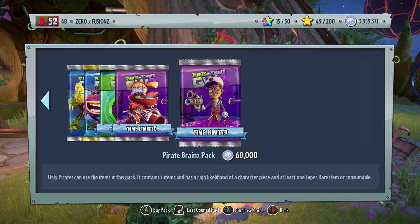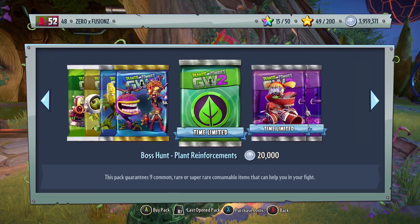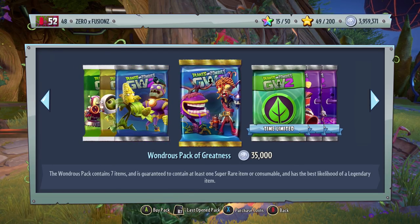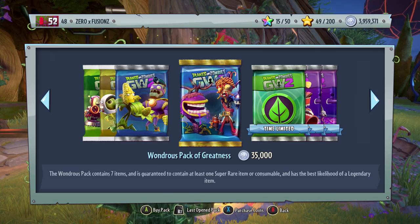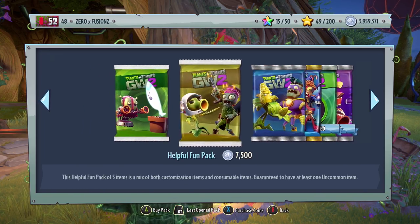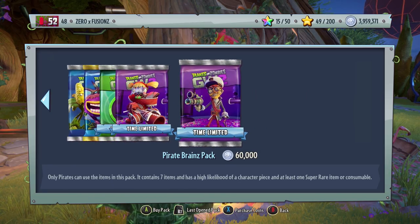That means you don't have an exclusive pack where you can get the Scaliwa Gimp and Commando Korn. Also, they've removed the plant customization pack and the zombie one — it was basically a plant version and a zombie version of the Wondrous Pack of Greatness. That's also been removed.